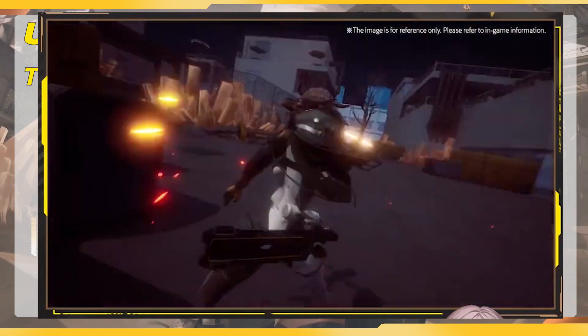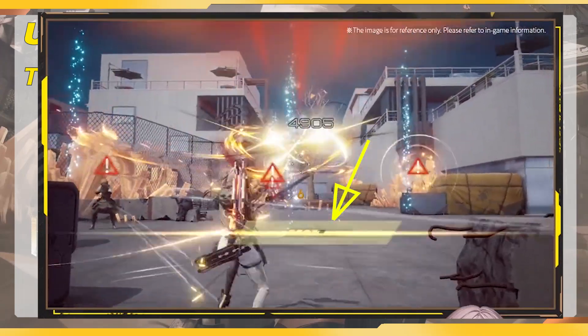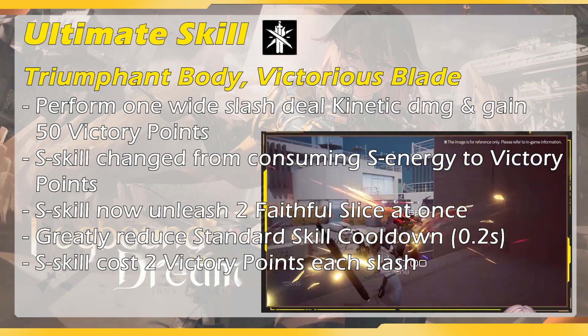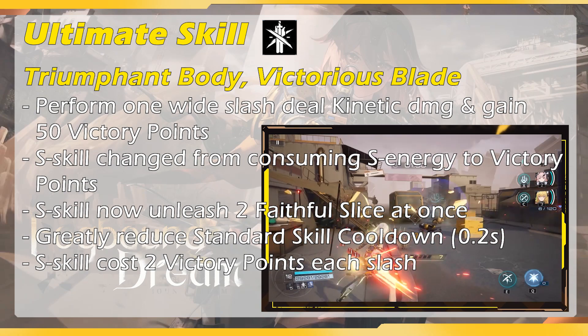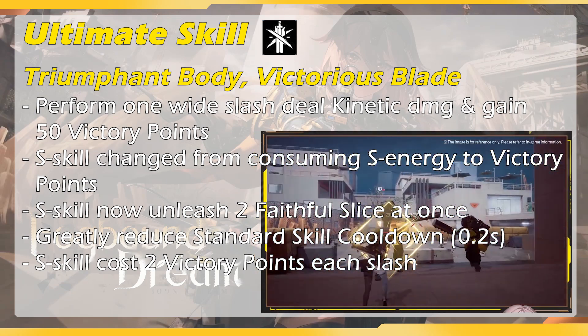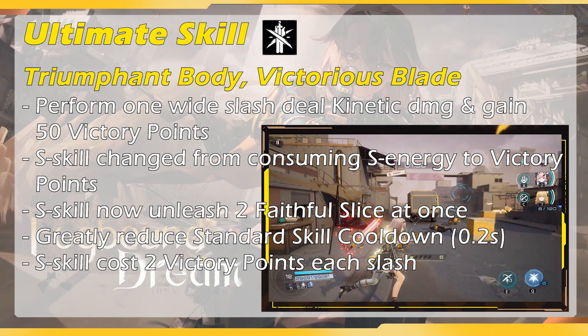When using Haru's ultimate, she will perform a powerful white slash that deals kinetic damage and gains 50 victory points. After that, you can use her blade — or kitchen knife — as much as you want. In this blade mode, her victory points decrease by 1 per second, so you need to keep using her standard skill and ultimate skill as fast as you can in order to maximize the victory points.